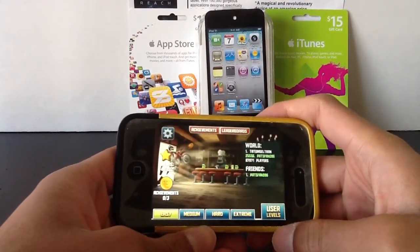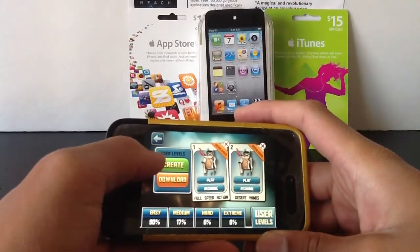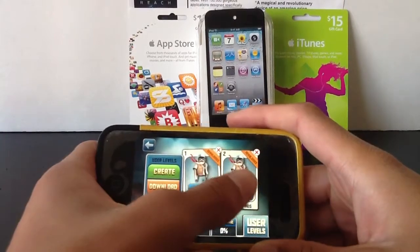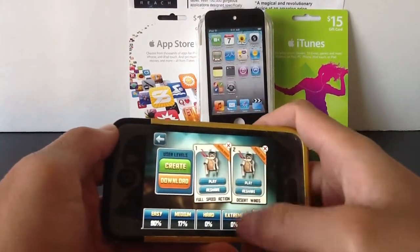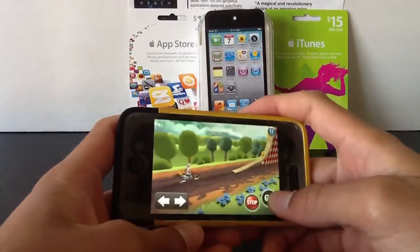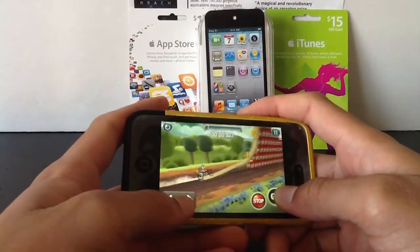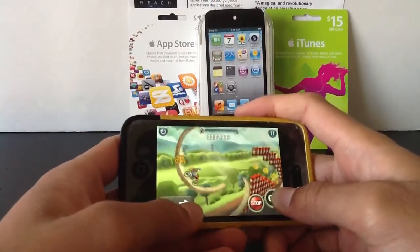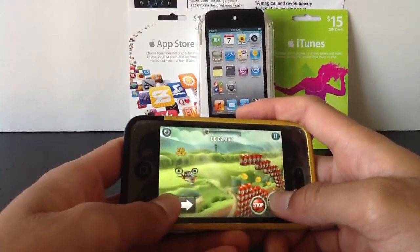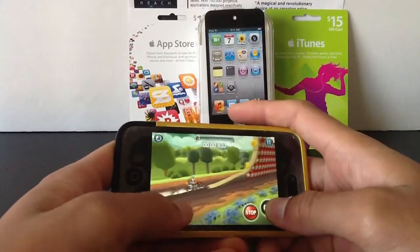Right down here on the bottom right-hand side, like I said earlier, there are user levels — we're going to hop right into that. Right over here on the left-hand side you'll have Create and Download, so you can either create your own level or download someone else's level. Here are two levels that I've downloaded earlier, so you can play those. Typically on these user levels they won't have any achievements or challenges for you to conquer, but that's not too big of a deal because they're all very fun to play and most of them are pretty addicting.